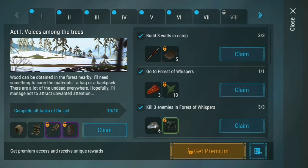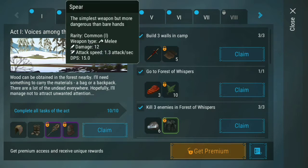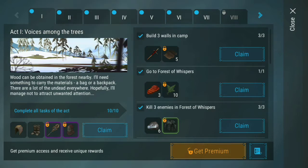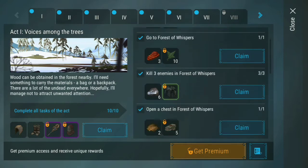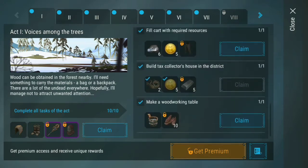Actually, when you're building three walls like this in the camp, you're going to press Claim and then you get this prize right here — the spear. And if you're premium VIP, you get this as well, so you can just keep on going with that and they will just pop up.